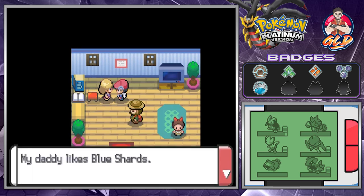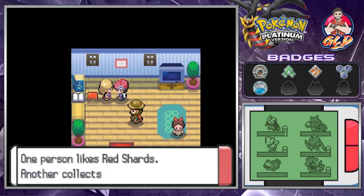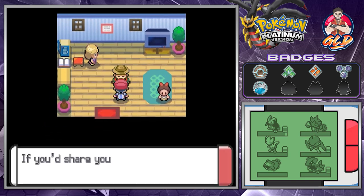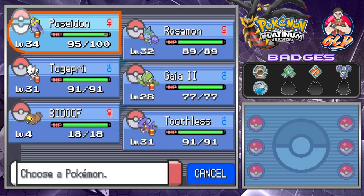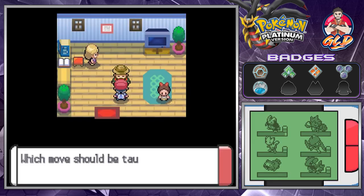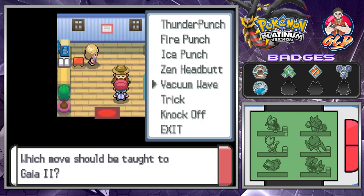If you talk to this lady, she says her daddy likes blue shards. And if you talk to this guy, he'll teach a move in exchange for shards. So let's see — we could teach Gaia a move. As you can see, it can learn a bunch of great moves including the elemental punches and Zen Headbutt, which is a very good move.